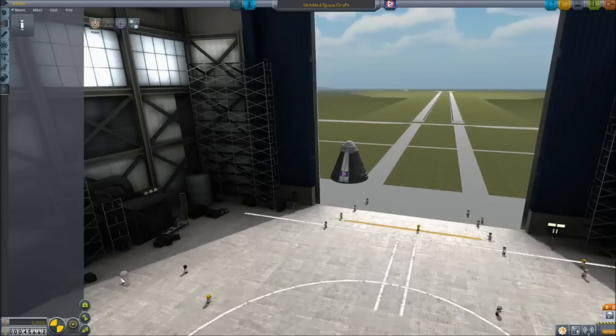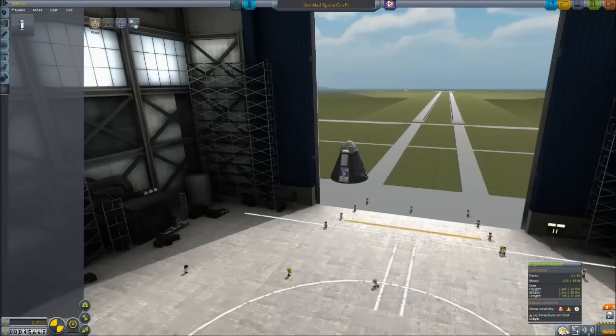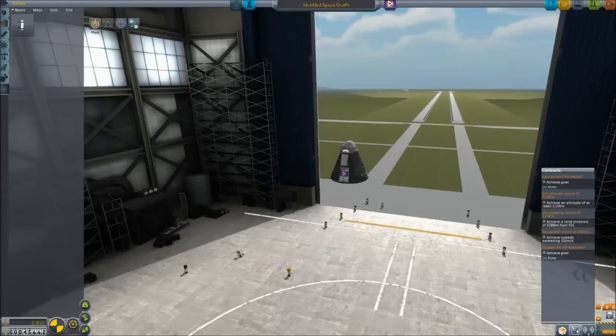For those of you who are really unfamiliar with the game, you'll see I'm flying around the menus a little bit. Down here, this bottom number is the amount of funds that you have — we currently have 45,000 funds. This ship will cost 2,600 to launch. We can hit the engineer's report to see that we have a 30-part limit and an 18-ton mass limit. That'll change as we upgrade parts. We can also see our contracts and the staging.